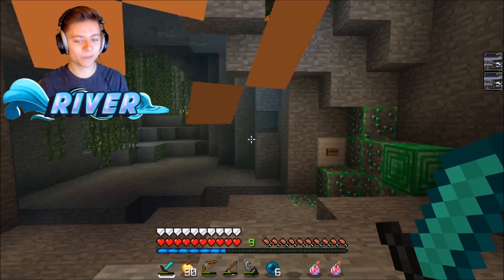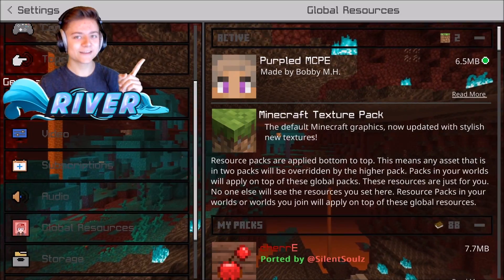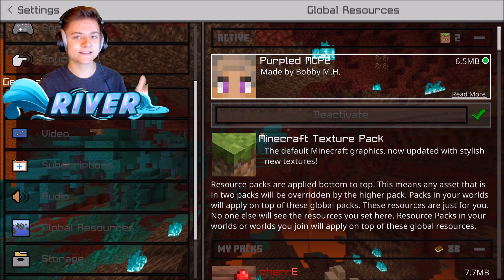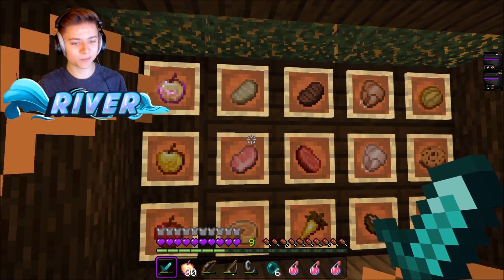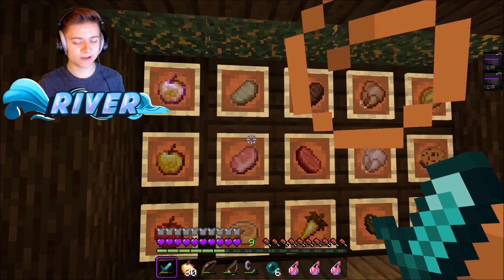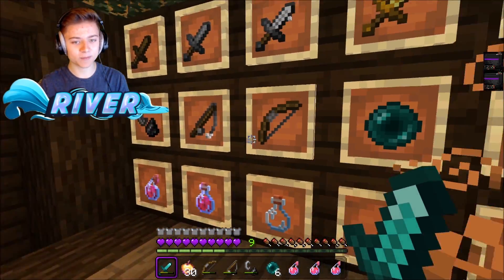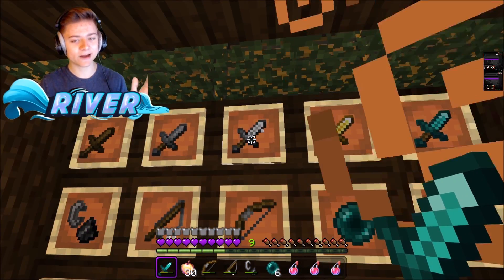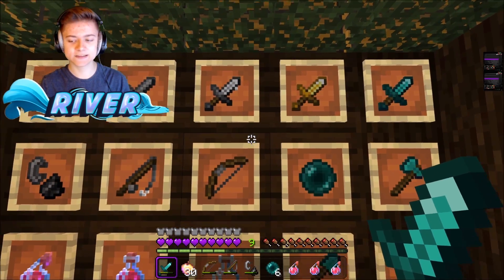That wraps up number three. Next up is number two: the Purple MCPE pack. We're in-game — this one is a super insane purple edit. We have everything on display, and there's another short sword edit. What I like about this one is that it's not a super tiny short sword; it's more like they just cut the normal Minecraft sword in half.